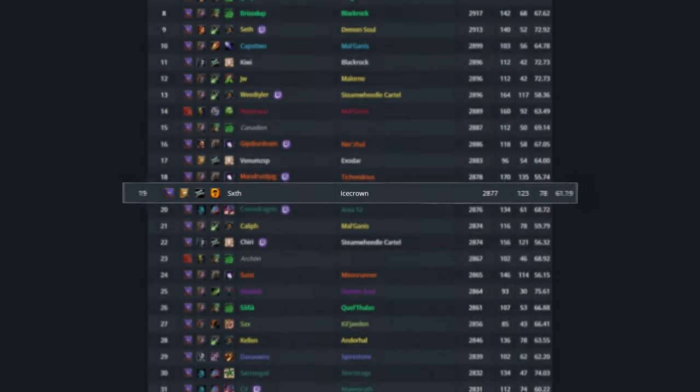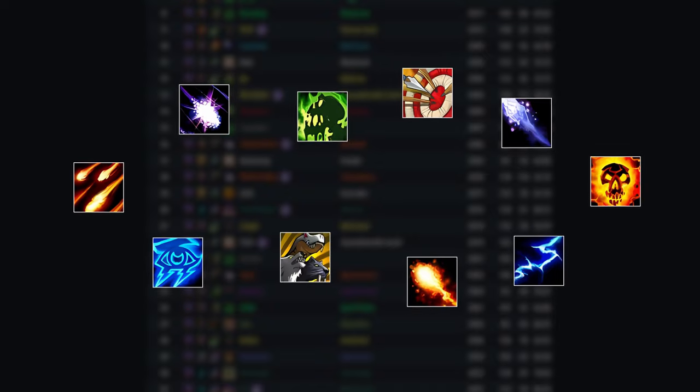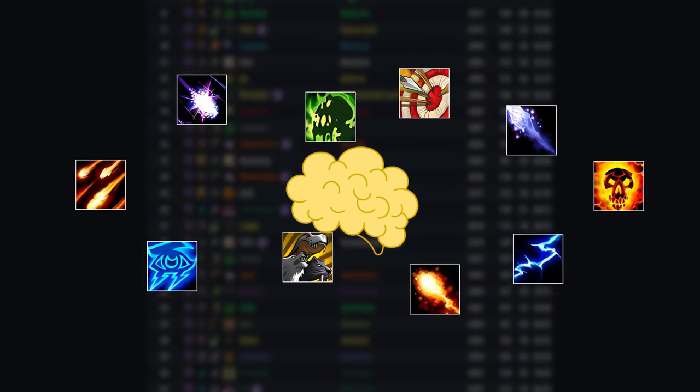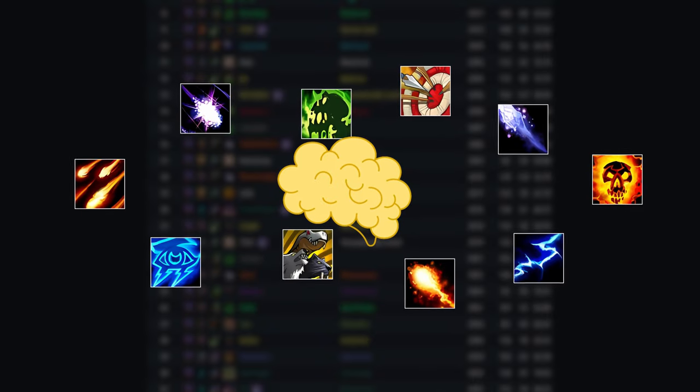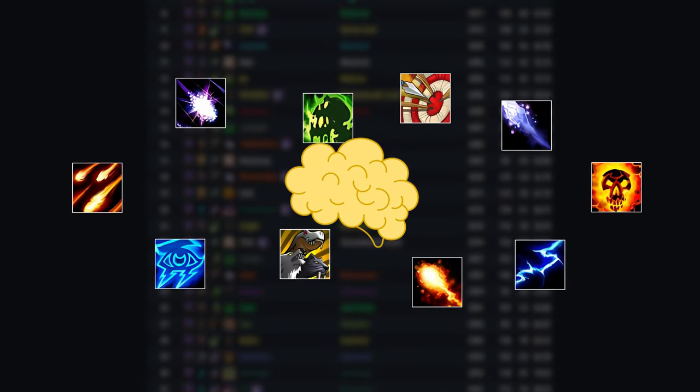Before anyone gets confused, let's be clear: having your class be S tier doesn't mean anything if you don't know how to play it. There's a reason the pros always rise to the top in BG Blitz despite their spec being mid tier — that's because they know exactly how the maps work and how to play for objectives regardless of their class's power. Because in BG Blitz, every spec is more or less viable as long as you have a fundamental understanding of each battleground.